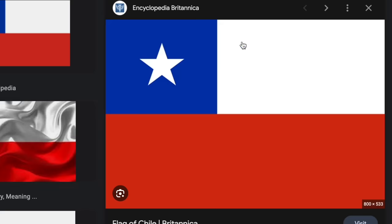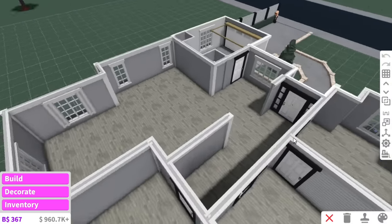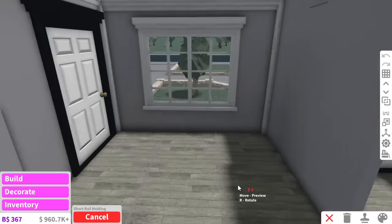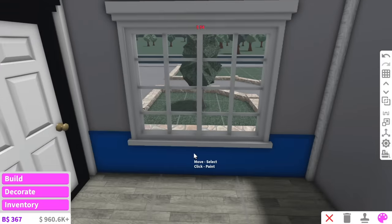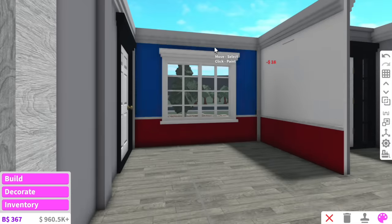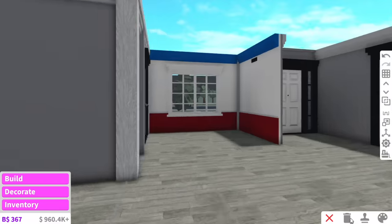Here is the flag of Chile — we've got blue, white, and red, and that is the color palette we're going to go for. The bottom of the Chile flag is red, so I'm thinking of putting short rail molding at the bottom and painting it red. The walls can just be white, and the crown molding at the top can be blue. I think that is good for the walls.